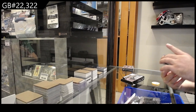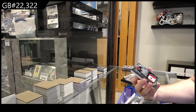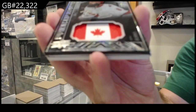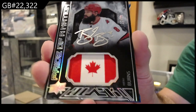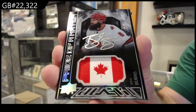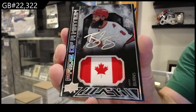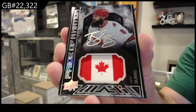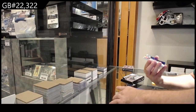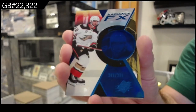Oh my gosh, another one — number to 99, Pride of a Nation auto: Brent Burns. Carolina, Pride of a Nation, Brent Burns. That's filthy. Radiance rookie to 299 of Nestor Inkle for the Ducks.